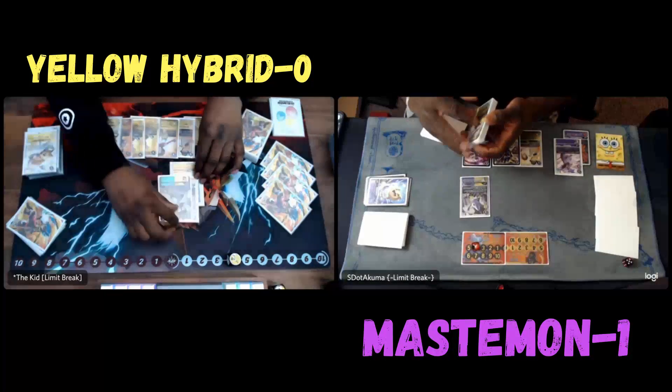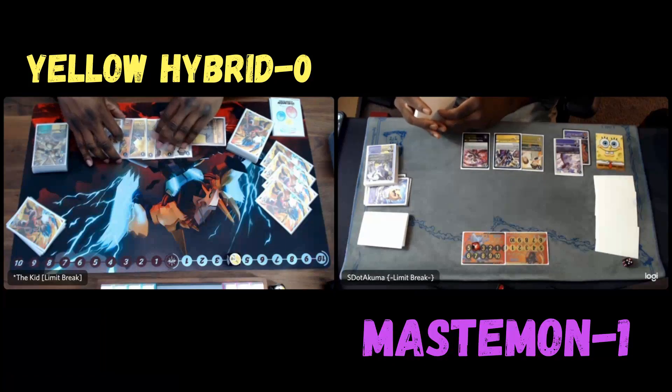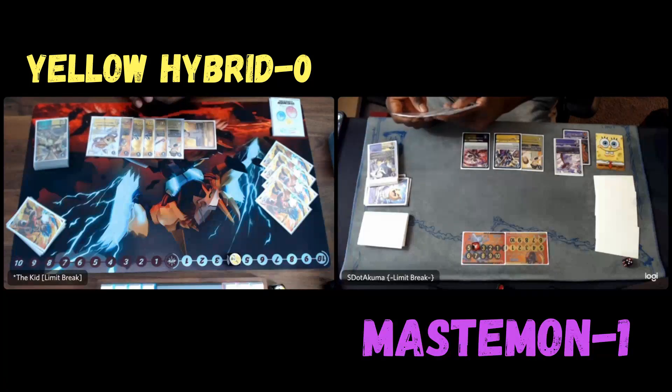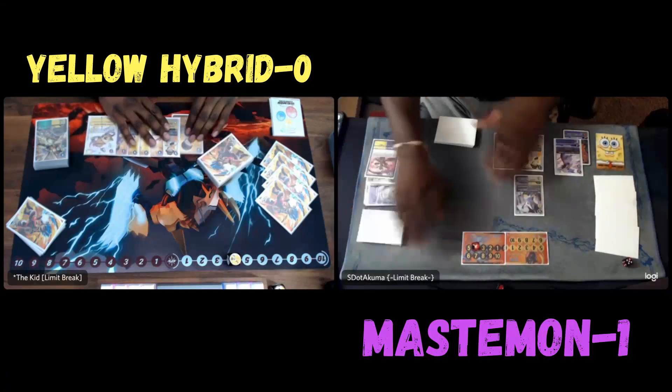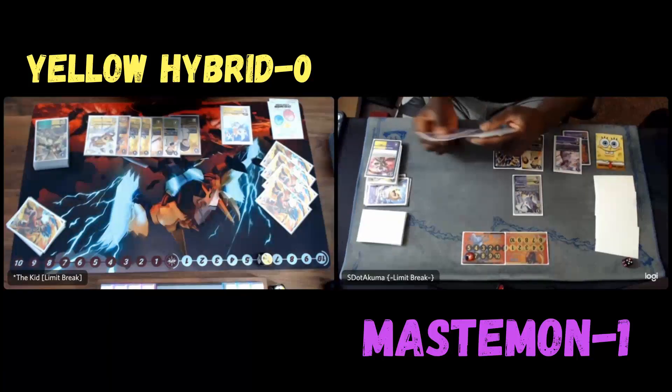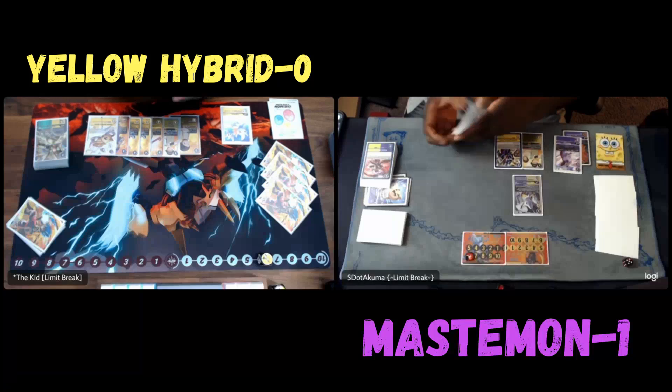We're going to play another Scythe. I think we dealt with all the Rapids. That Scythe is going to bring back Gatomon this time. I'm going to reveal three and grab Gato and Tapir. I'm quite sure he has an Eden's Javelin or something to take care of the Gato, so it is what it is.